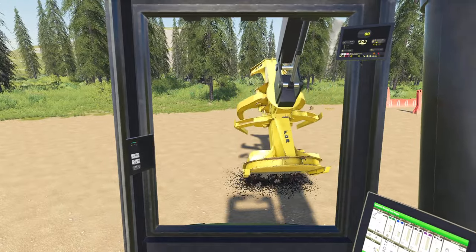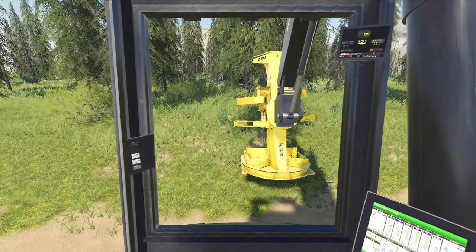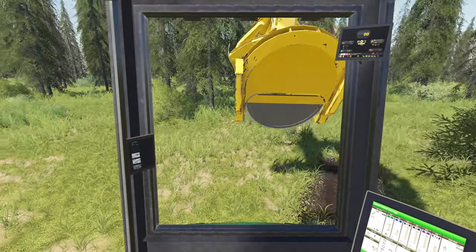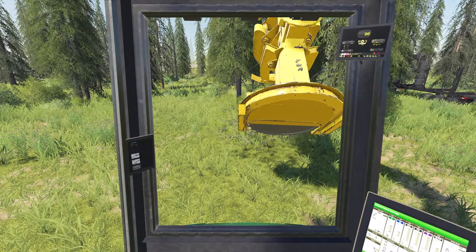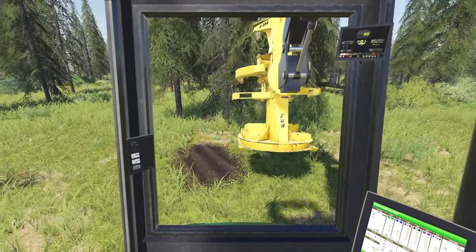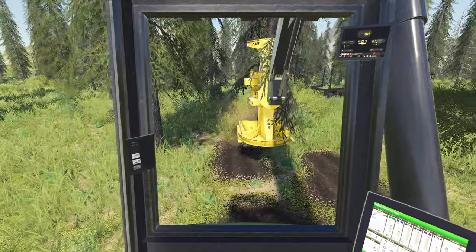I wouldn't recommend plowing a full field with this, but it creates a cool dynamic when you're bunching. When you go in to grab a bunch, it creates effects on the ground and leaves a disturbed spot where you actually bunched — which is cool because it gives you ground destruction. If you watch real-life Buncher videos, those guys leave quite a nasty spot on the ground. The other main reason I created this is for bunching in really heavy terrain with lots of bushes — you can go in and scrape out those bushes to clear ground you don't want. It also leaves the forest much more disturbed after a clear cut.